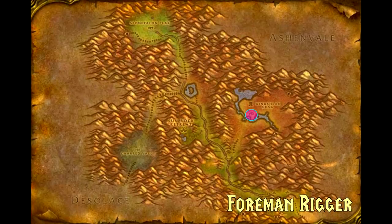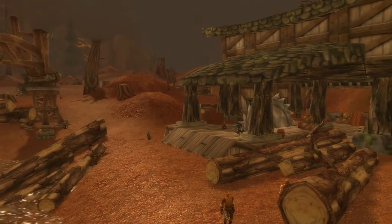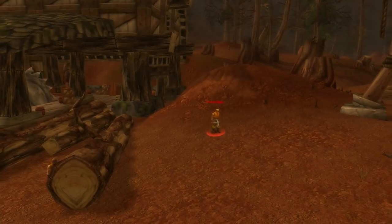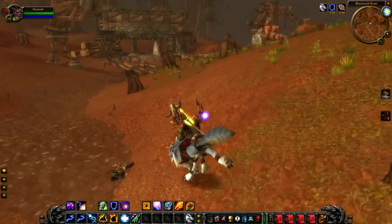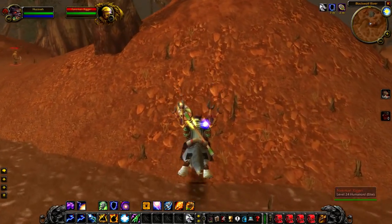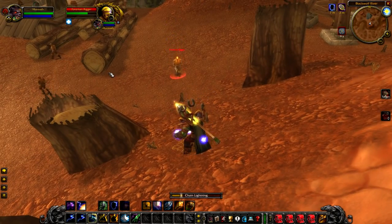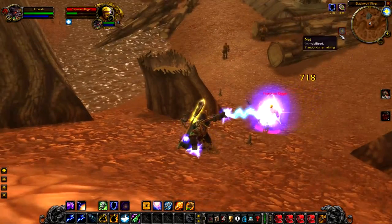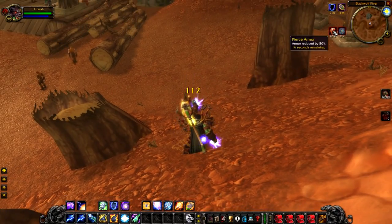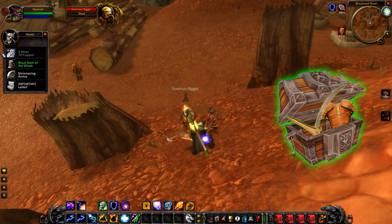After killing Taskmaster Whipfang, if you head just a stone's throw away to the nearby building, you will find Foreman Rigger — or hopefully should find him — a level 24 elite. He doesn't really hit that hard, but obviously he's right next to Taskmaster Whipfang, so if you're in the area definitely try and kill both. Nothing too difficult with this fight either, and much like Taskmaster Whipfang, he will also drop a random green — no unique loot here either.